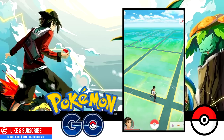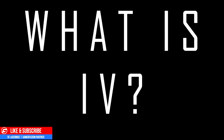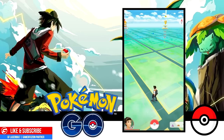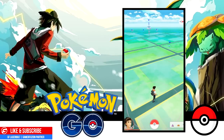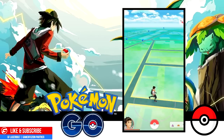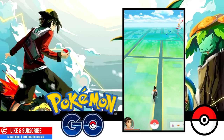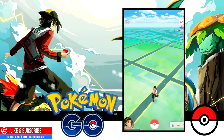Before we get started, the biggest question — maybe not everybody knows — is what the heck is an IV? So each Pokémon is born with its own IV. IV stands for Individual Value. Not all Pokémon are the same, which is why it's important to catch as many as you can. Each Pokémon has a set of attributes for stamina, attack, and defense.